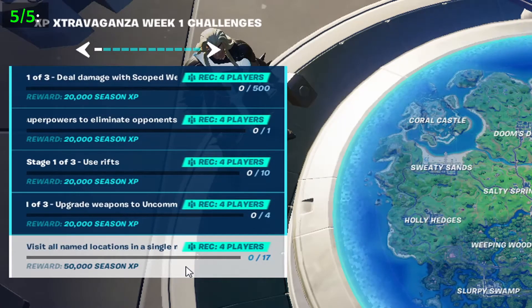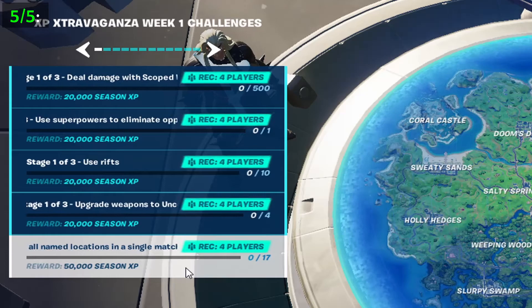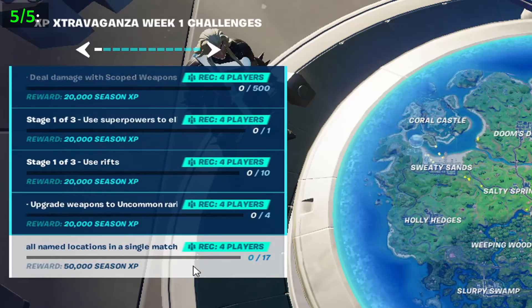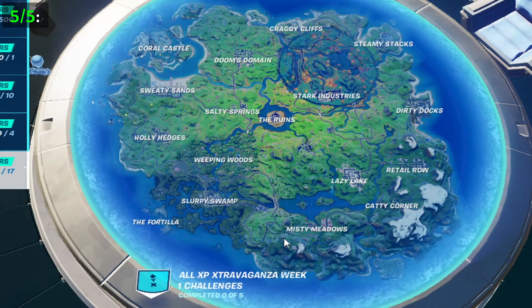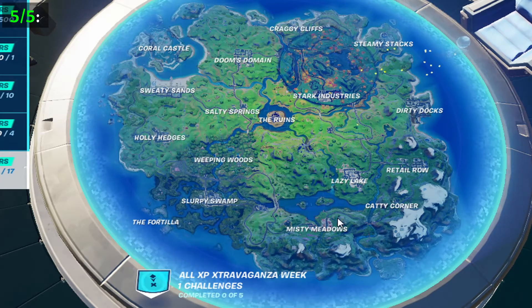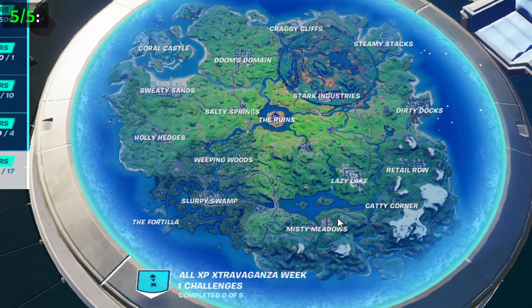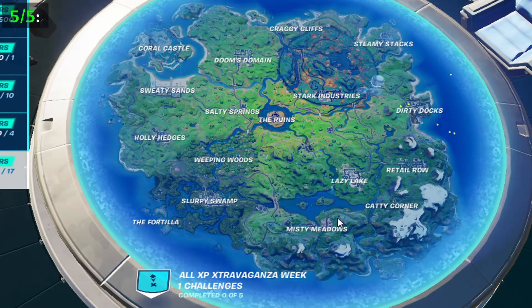Moving on to the final and hardest challenge, you need to visit all named locations in a single match. There are 17 named locations shown on your screen. Try to use a normal mode so that you can have the chopper. You can make your teammates go to each corner — you don't need to touch the ground for this challenge to count, you just have to fly over it. I'll be showing you a map on the screen of all the chopper locations so that you and your teammates, or you alone, can get all of the named locations.